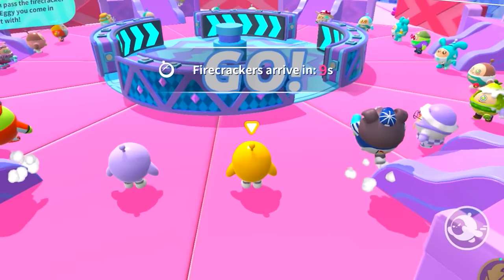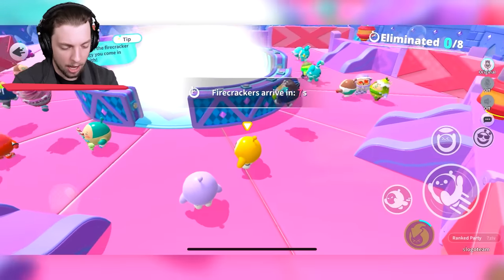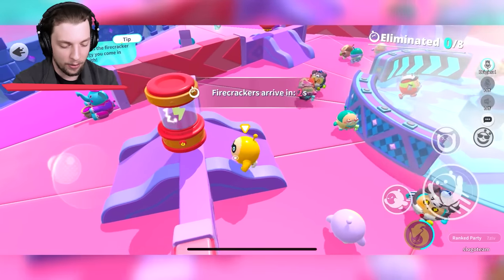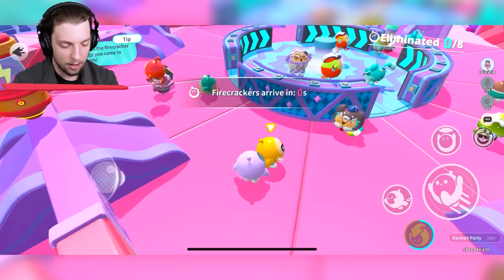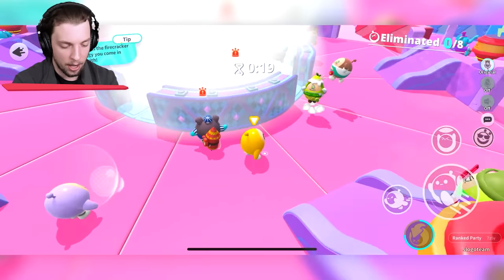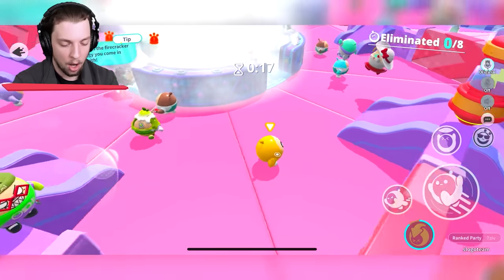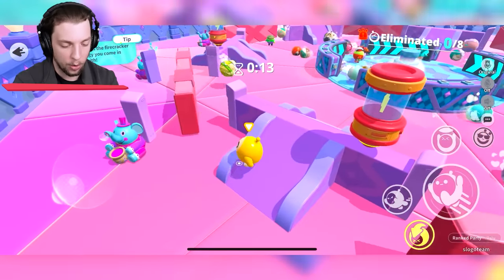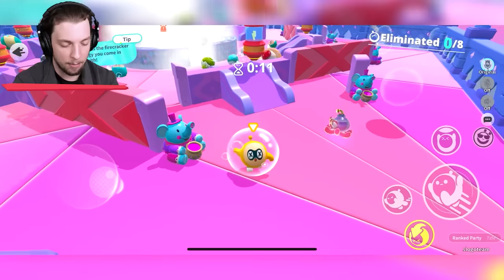Fireworks show. Firecrackers arrive in five seconds. What does that mean for us? And firecrackers — some of the players are holding them. We've got to make sure that we aren't holding the firecracker at the end of the timer.